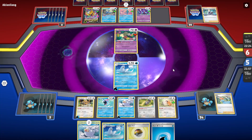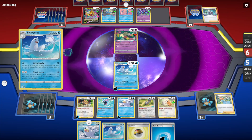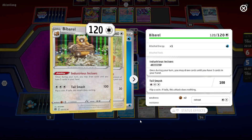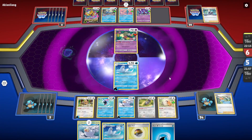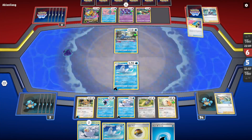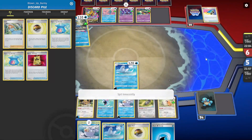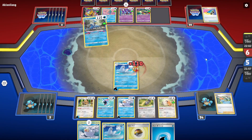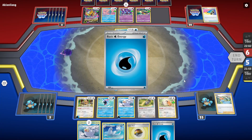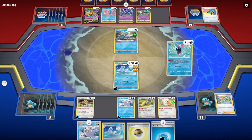And with Obsidian Flames, even more so — Letter of Encouragement helps us search for extra three energies while drawing five cards every single turn in addition to playing the Supporter card. So we have Candace, Irida to get another item with an Evolution, Lady to dig for energies, and Clara/Miriam to shuffle back Pokemon. This is a very, very consistent list.